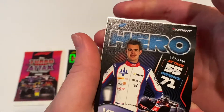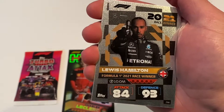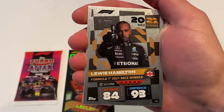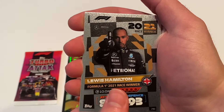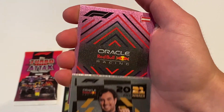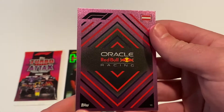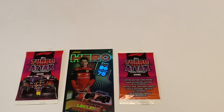We have some inserts coming up, but first we have another F2 driver card. Then here we are — Lewis Hamilton, Formula 1 2021 race winner, with a checkered background like the checkered flag for the final lap. Wow, that is really cool. Then a Sergio Perez race winner card — an Oracle Red Bull one with a pink foil. A very cool card. Red Bull of course is right now at the top of the standings with a pretty commanding lead.